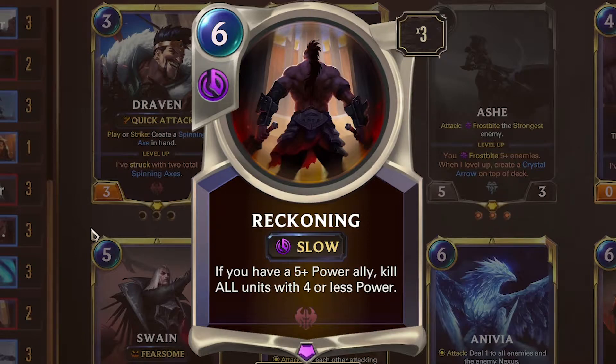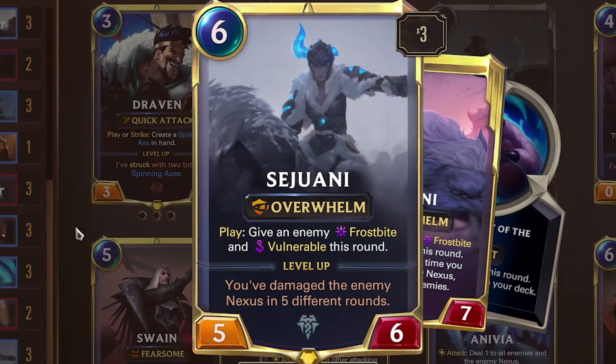Having trouble with those wide decks? Why not try Reckoning? It's slow, it costs 6, and if you have a 5-or-more-power ally, it kills all units with 4 or less power. Then there's Sejuani — 6 mana, 5/6. Overwhelm. Play: give an enemy Frostbite invulnerable this round.